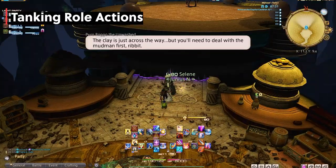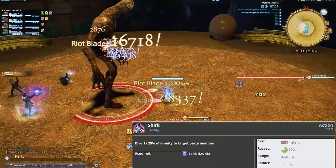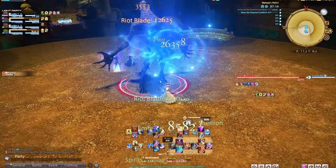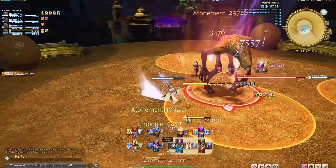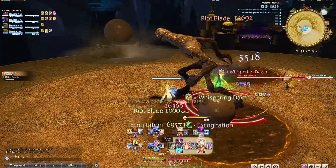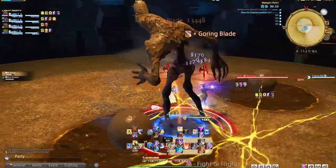Last but not least is Shirk, which diverts 25% of aggro to a target party member. I will be honest that I only play tanks in casual content settings and not in savage or extreme, so I have very little use of this ability. Even in casual 8-man or 24-man content, very rarely do I use this. It simply transfers some aggro to a fellow tank, which is useful in some end-game mechanics when you as the main tank get a debuff and your fellow tank needs to take the tank buster or you'll die. If you're playing casually, I wouldn't worry too much about this ability.